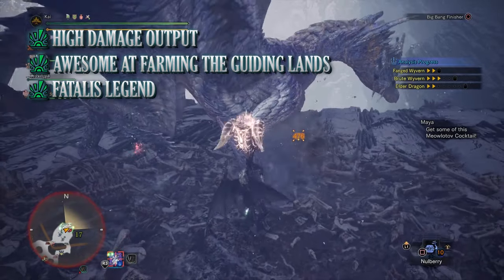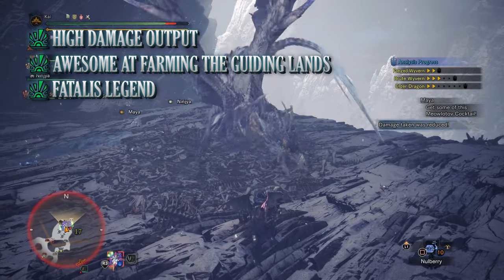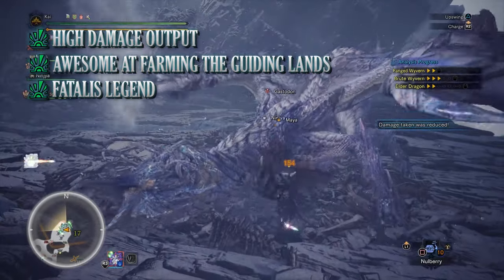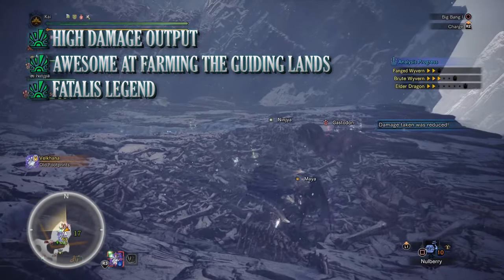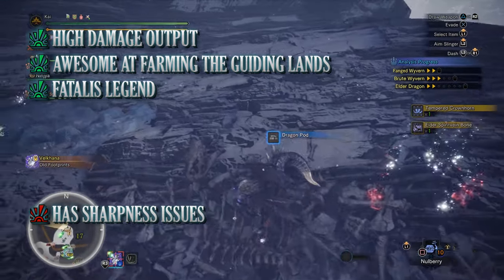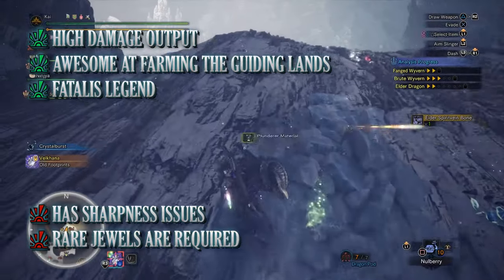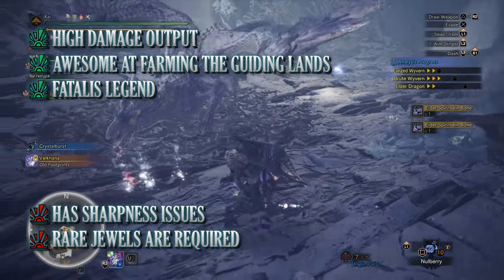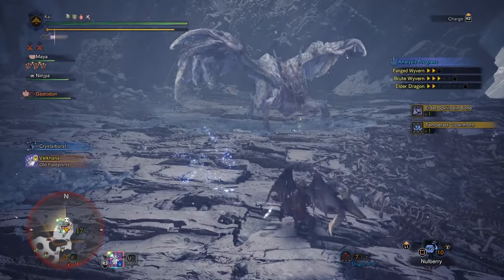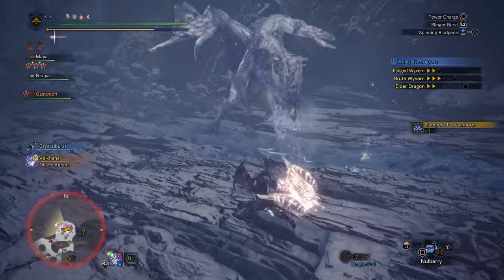And finally when it comes to the pros is again that this build has the Fatalis set bonus, which grants increased attack and the True Razor Sharp bonus, helping keep sharpness up. When it comes to the cons, one thing to be aware of is that sharpness can still drop down to white or even lower, so that's something to be mindful of. And again this is a build that is very jewel heavy, requiring some of the rarest jewels in the game to make work. But if you're able to get your hands on a decent jewel collection as well as the Fatalis armor, you're able to create one of the most powerful builds in the game to take into the Guiding Lands and farm effectively and efficiently.